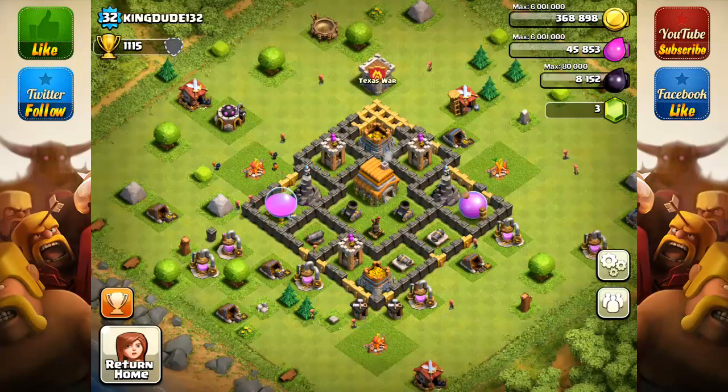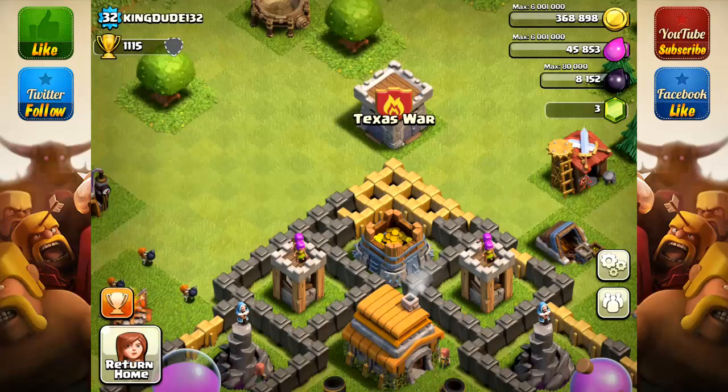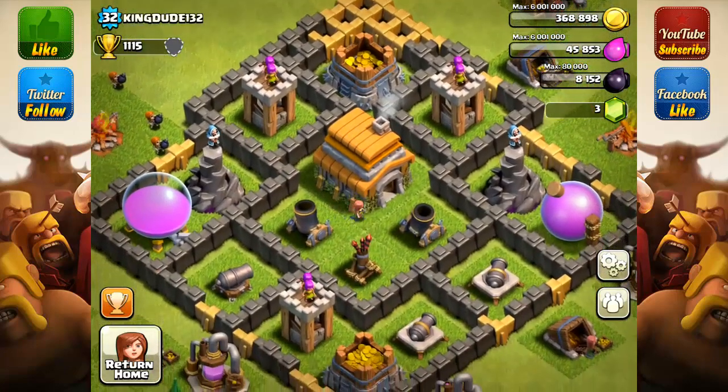Alright, we have KingDude132 here with 1,115 trophies, level 32. He's asking: is this a good hybrid base? Let's get started. The thing that really bothers me is the top half here — the walls. Double walls can be penetrated by a single wall breaker, and in fact a level 3 wall breaker will probably take that entire top half out.